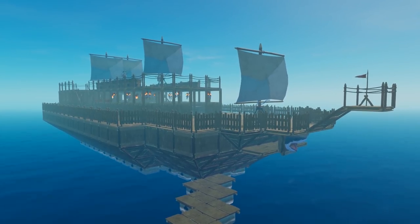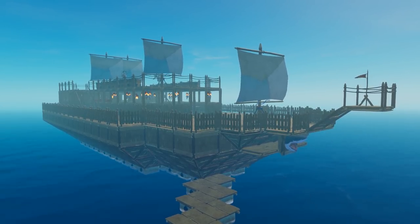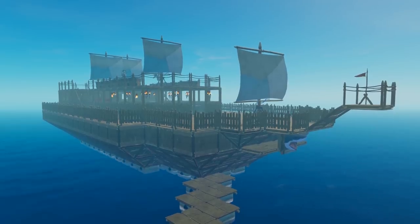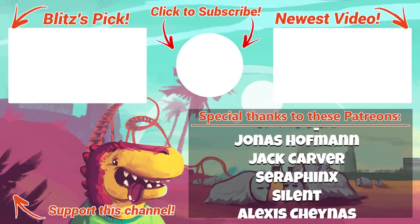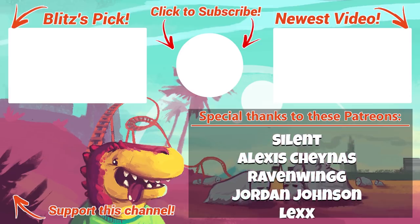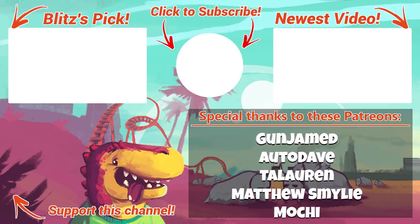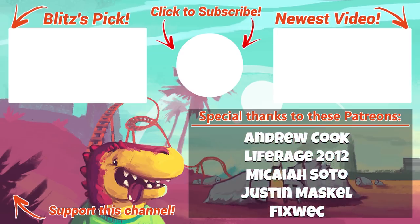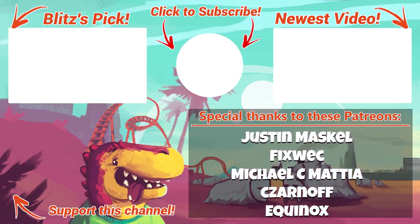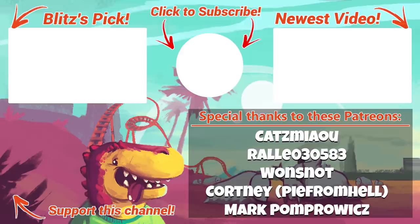Let me know what you guys think would have helped out our pirate ship a little bit better. I like the way it turned out — I do. I just wish there were a few more tools that we could use to make it work. That's going to do it for today's video on Raft. I hope you've enjoyed the pirate build — there's a seagull attacking it again! Thank you for watching, and keep your stick on the ice. We'll catch you next time.